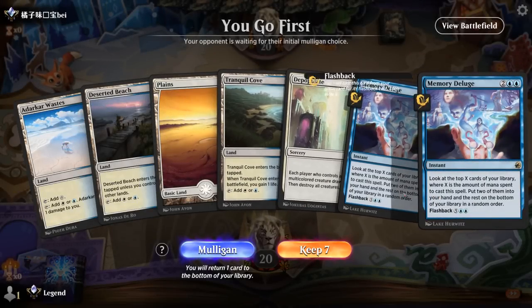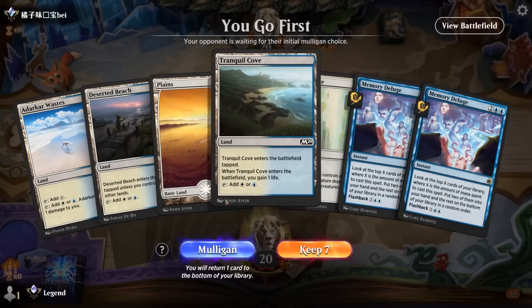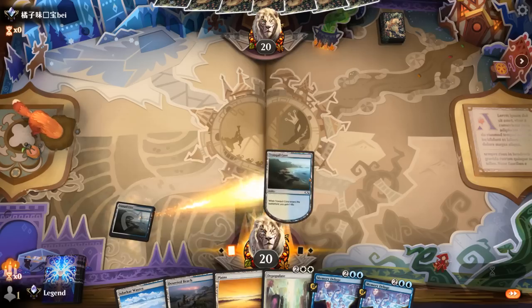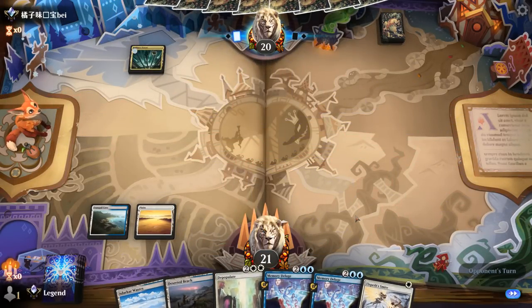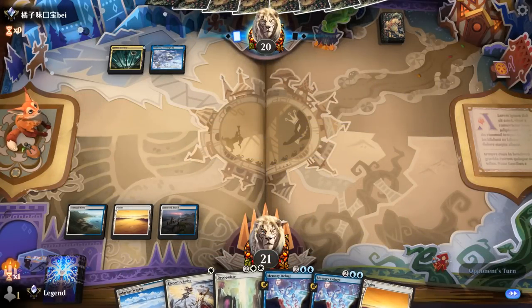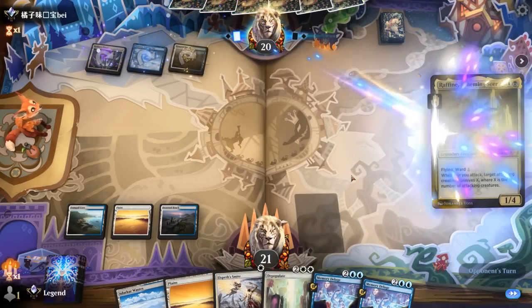Game 2 — we're on the play and our hand is pretty slow: double Deluge and a Depopulate. Not sure if this is going to cut it. If it's a grindy matchup, double Deluge is nice to have, and we do have lots of cheaper cards to draw in the meantime. Our deck is pretty resource-intensive since we need to hit a lot of land drops, so mulliganing feels pretty bad especially when on the play. We have a Smite for early interaction. Opponent is Esper colors — might be control. It is Esper Legends after all.